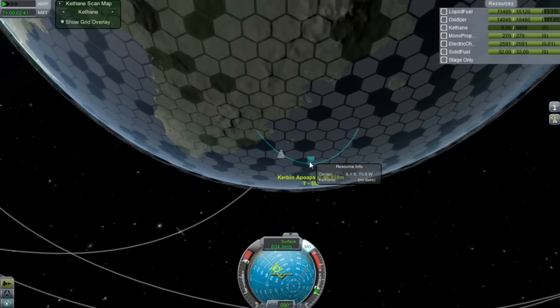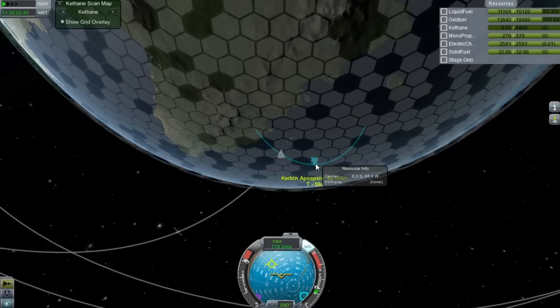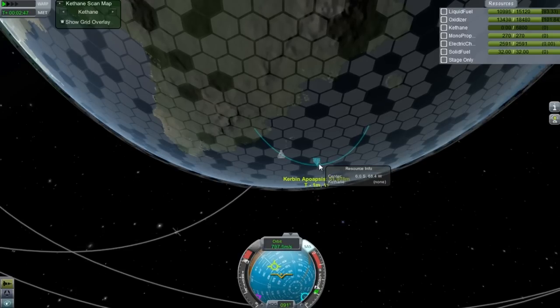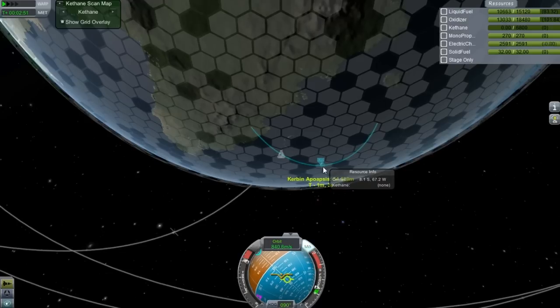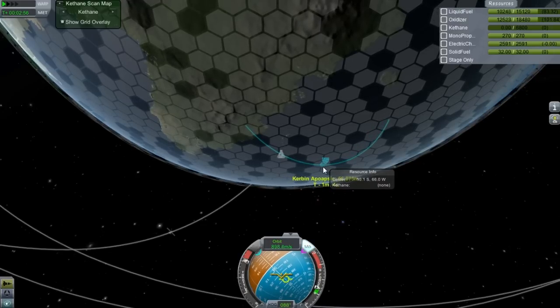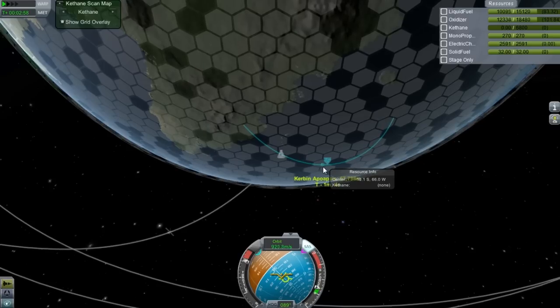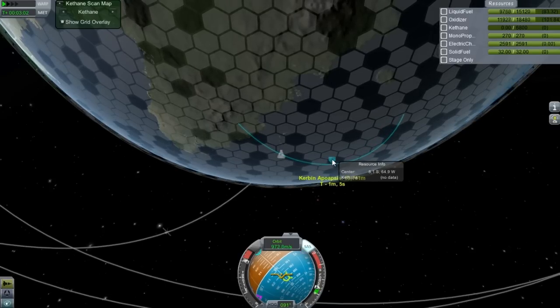I know I won't be able to land on Eve with something like this and be able to take off — probably not Duna as well. But I have my own plans for stuff like that. I plan on building some kind of reusable lander to take off and land on the surface of Duna.